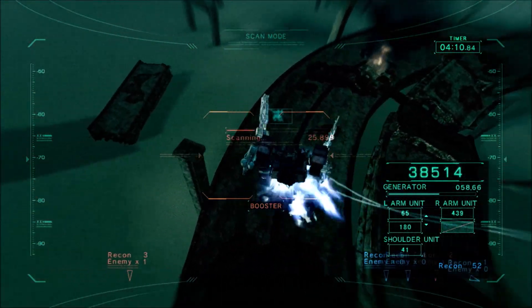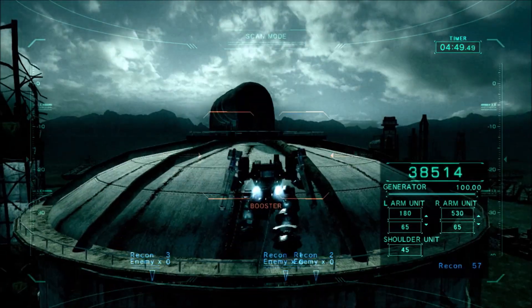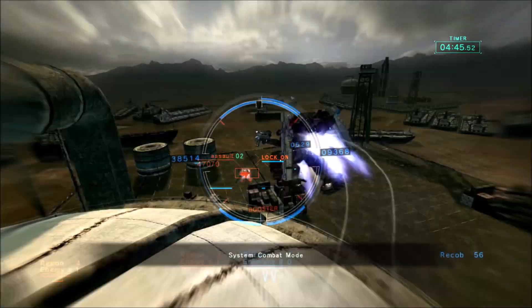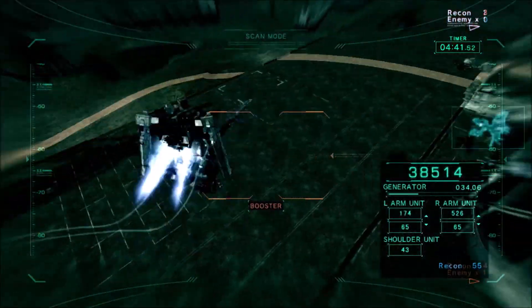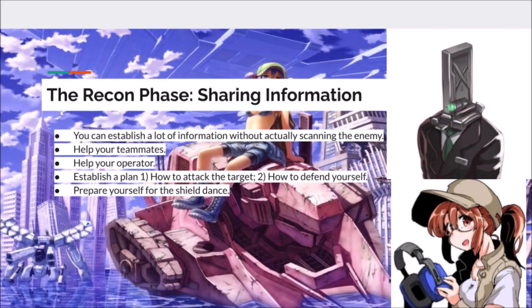Personally, my thought process after — or during — the recon phase is usually: how do I most effectively attack this person, followed by how do I not eat shit and die? If you're close enough to see the enemy clearly when you engage, you can often determine what they've got to hit you with without even being shot at. Many players will go guns the moment you're inside the reticle, so you can deduce what they have based on whether lasers, shotgun pellets, BR fire, or whatever is coming near your AC.